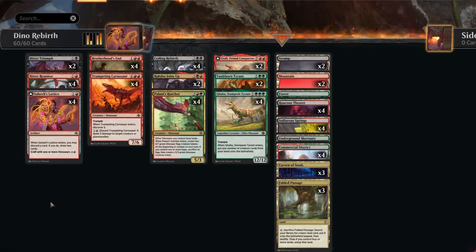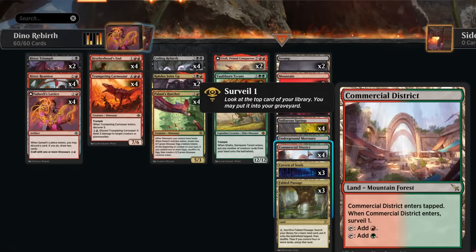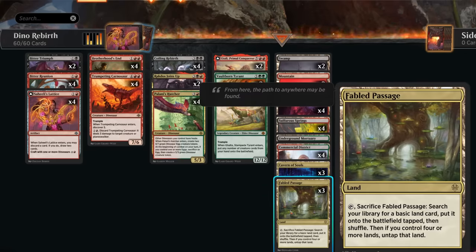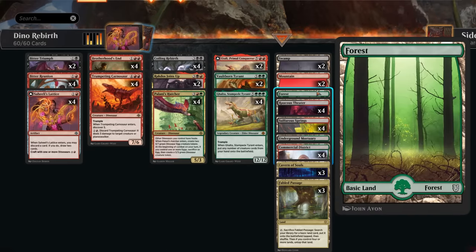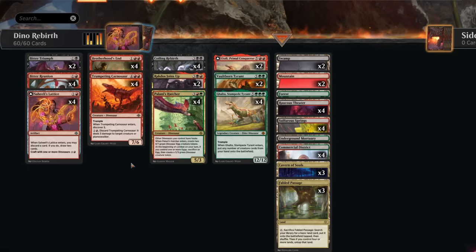We run plenty of surveil lands since we're not doing much in the early turns except discarding and drawing — Theater of Mortuary and Commercial District are great early plays that can fill the graveyard or sculpt our hand. Fabled Passage is at three copies since we need dual lands to fix colors. We've also got two Swamps, two Mountains, a Forest, and a couple of Sulfur Springs pain lands for untapped mana, enabling a turn-three Brotherhood's End when needed.